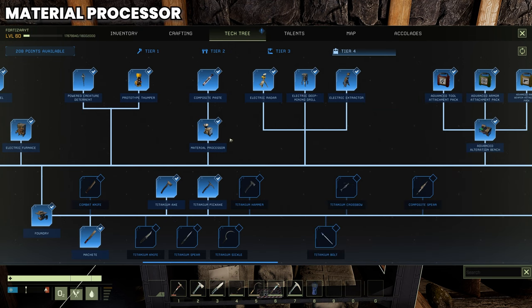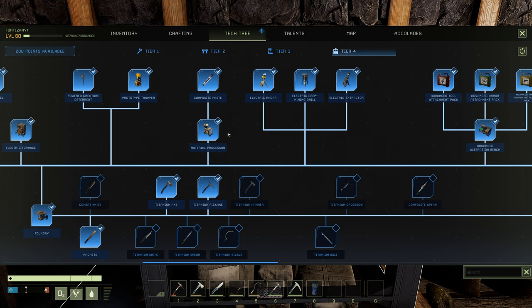You'll have noticed that the solar panel requires composites. The only way to craft composites is by building a material processor. In TF4 you'll need to unlock the material processor — to craft it costs 30 aluminium ingots, 60 electronics, 12 steel screws, 3 titanium plates, and 8 carbon fiber. It requires 2500 power, so make sure back at your base you have it powered up, separate to your solar panels.